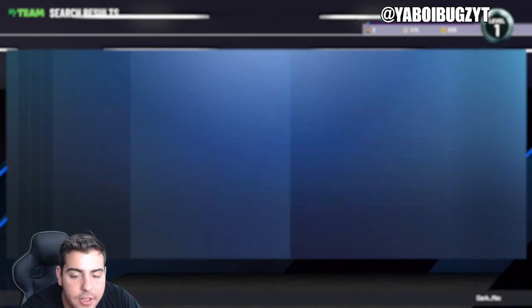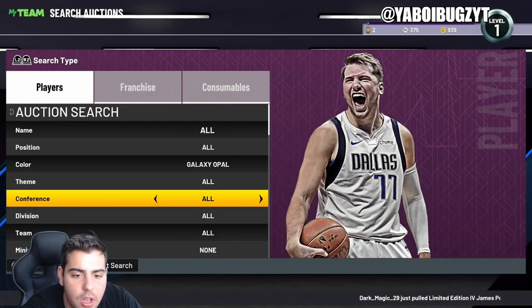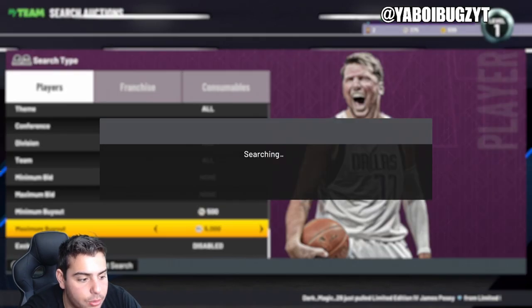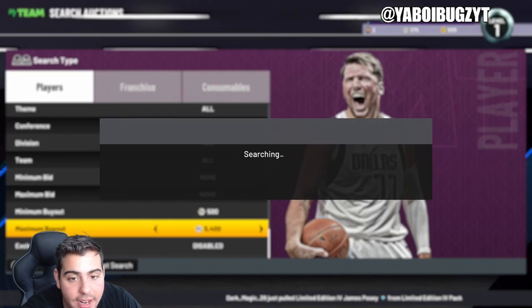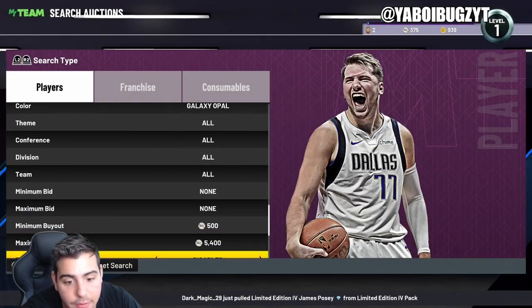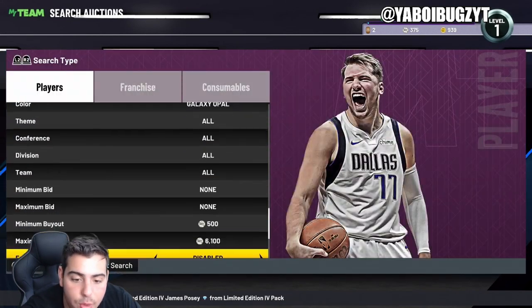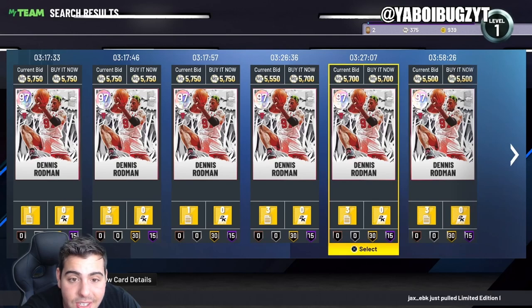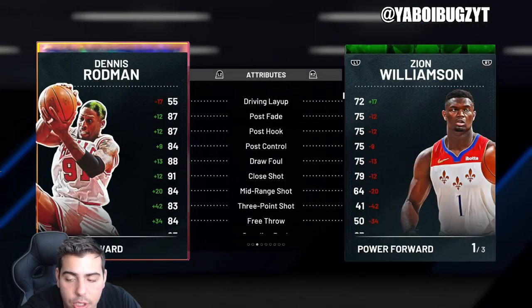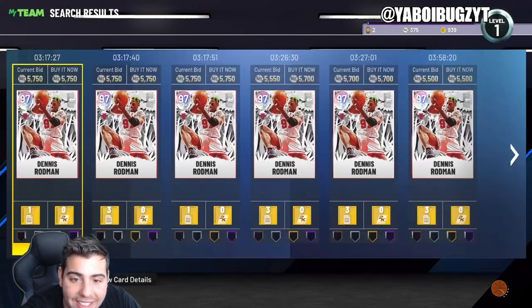Galaxy Opal Dennis Rodman is up — if you did invest in him, that is very good news. Rodman is up a lot. I do recommend sniping galaxy opals. He's up over 6k, sitting at around 5700. If you invested in him at 3800, you're going to make over a thousand MT per card. After tax reduction, you'll get about 5200 — so if you got him for 3800, you're making at least 1200 MT per card.